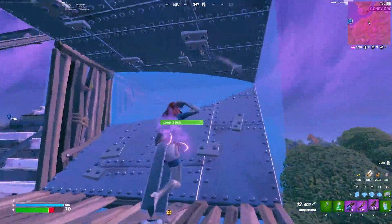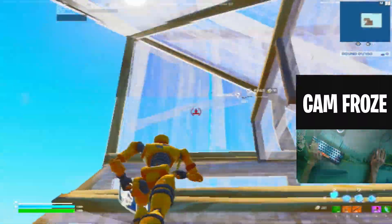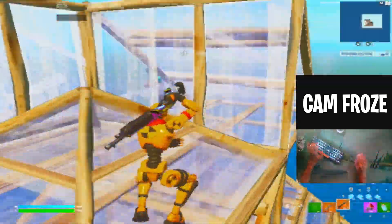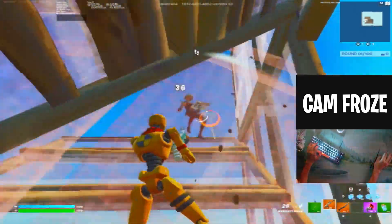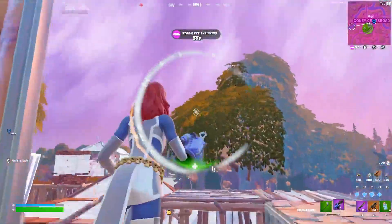With unsupported resolutions, the inventory can get weird — icons won't be exactly where they display on your monitor, and you can accidentally drag weapons out of your item slot. I tried out this resolution in creative, as you can see in the background. I also did some 1v1s — it's so annoying when you get someone and then they kill you off spawn, but that's beside the point.